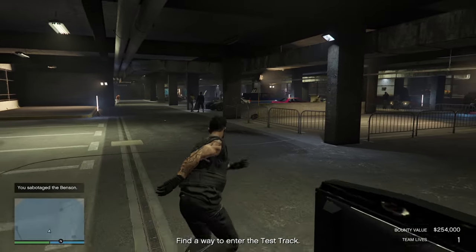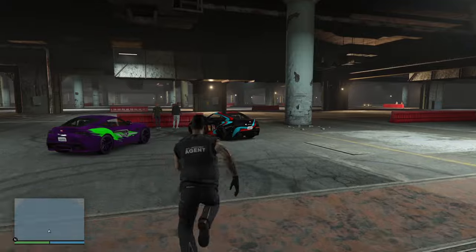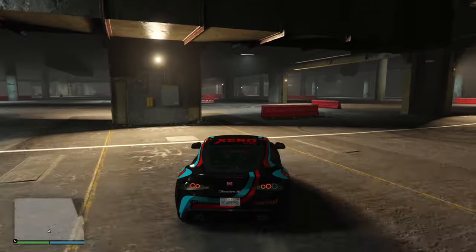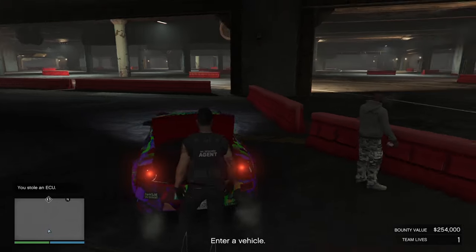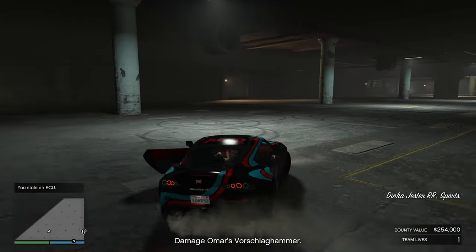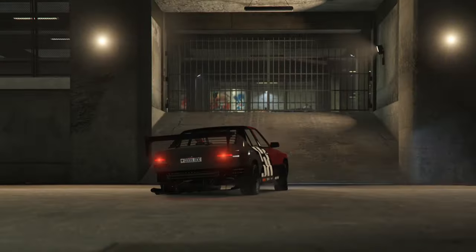The guard behind us, standing in front of the entrance to the test track, is going to come running over. So just head over to the test track. Once you come into the test track, there's going to be two cars just over here — I like to hop into the one on the right. Watch out for this barrier as you're taking off. Head straight through here — there's going to be another car parked just down here to the left. Pull up just here, get over to the boot — or trunk for you Americans — and press right on your D-pad. Then hop back into the car and we need to go find Omar and ram the absolute shit out of him. Come around here, you can see he comes here in the second car — head on, bang. And that's the fastest way I've found to activate this cutscene where we leave the LS car meet.